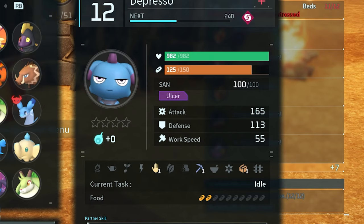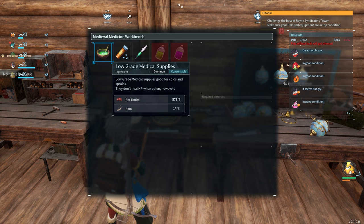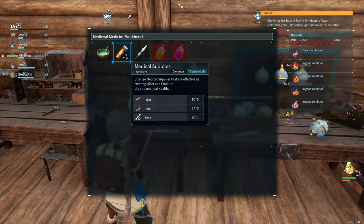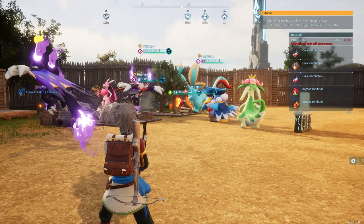When it comes to your pals having broken bones or ulcers while working at your base, there is a way to fix that. Make a medical bench — low grade medical supplies are good for colds or sprains, while the regular medical supplies handle ulcers or fractures. If a pal is running around your base, go up to them, click on them, open the menu, hit feed, and select the medicine to feed it to them. It should heal them right away.